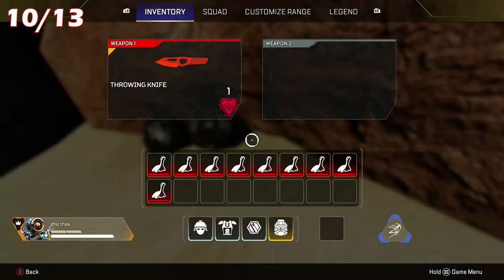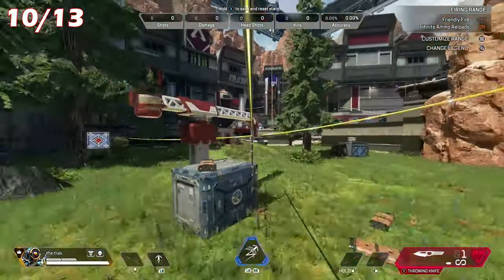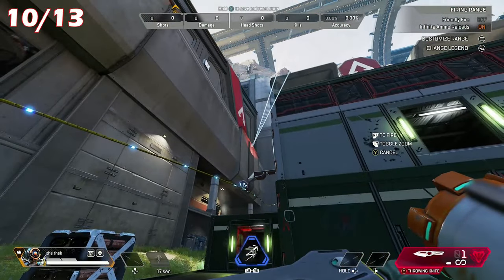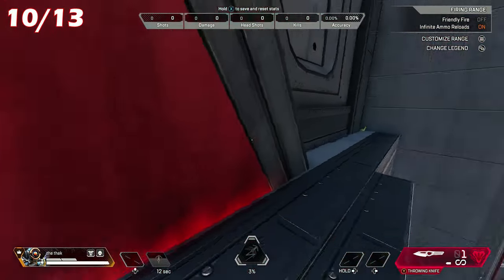Nessie number 10 is the final green Nessie easter egg to find in the firing range. If you head back towards spawn after leaving that island, turn left and head to the left side of the firing range. There'll be a ledge you can get up to and if you get up to that ledge you'll then find a Nessie tucked into the corner.